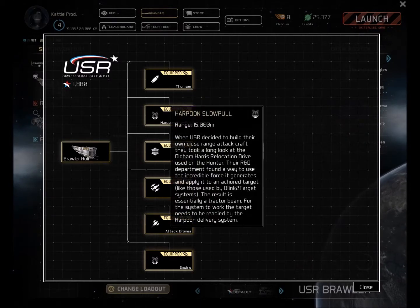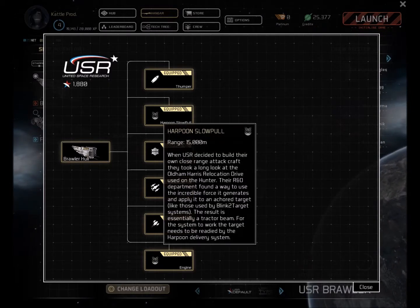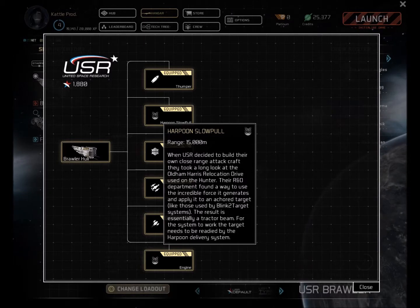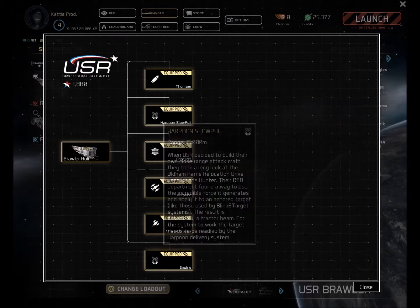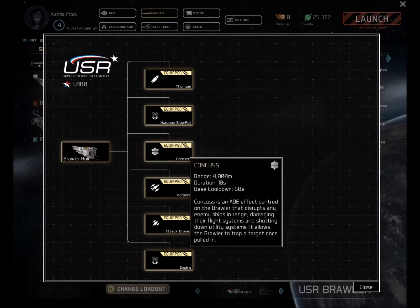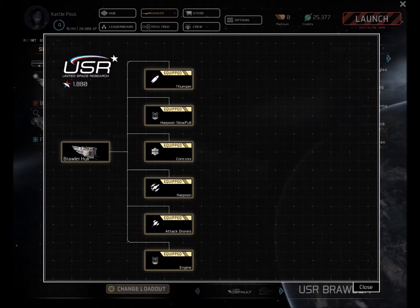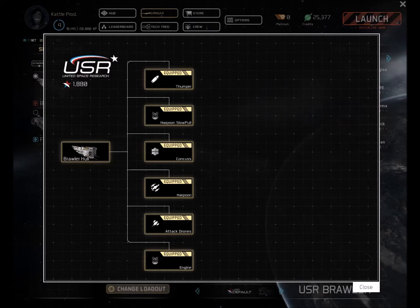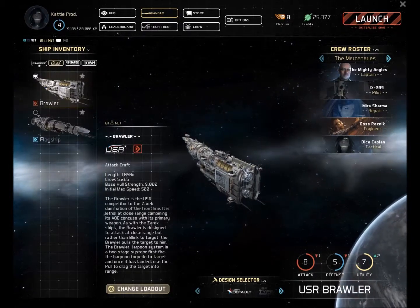The harpoon slow-pull device I just told you about has a range of 1500 meters — pretty long range — but I've had a lot of difficulty getting the harpoon torpedo to actually hit the target. I don't know if that's because of their point defenses or what, but I have about a 50-50 shot to actually hit the target with the harpoon. You also have your concuss AOE that affects enemy ships, attack drones which do a little bit of bleed damage to the enemy but aren't really that effective. It doesn't have a whole lot of firepower for my taste, but the harpoon does provide for some interesting occasions in battle.